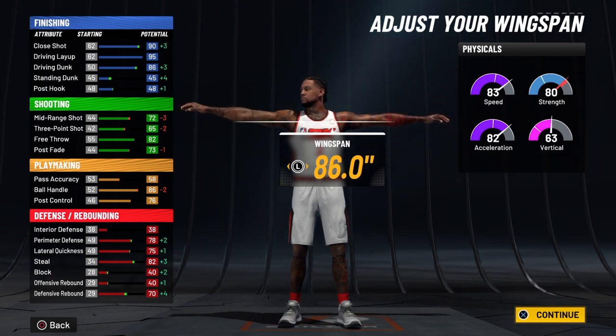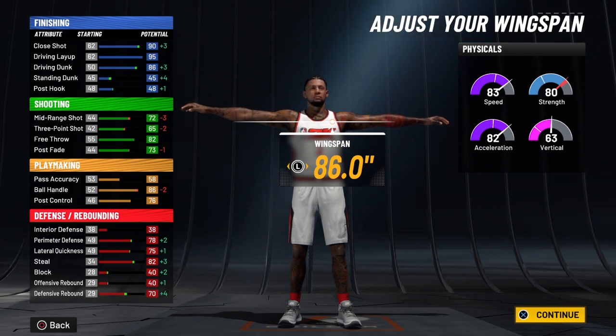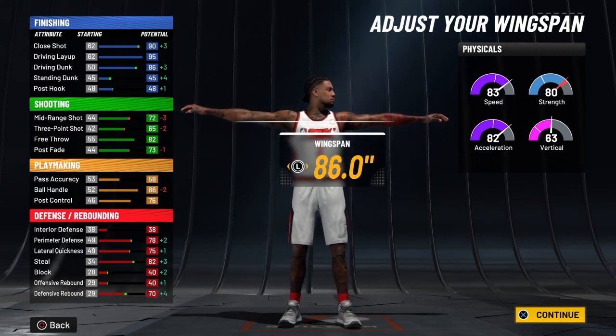So your driving dunk — you're going to be able to get Vince Carter, Kobe Bryant, James Harden, LeBron James, and Clyde Drexler dunk packages with this build. You're going to be able to get pro contact dunks off one and two. I'm not sure about small contact because it says under 6'5", and this build is exactly 6'5".